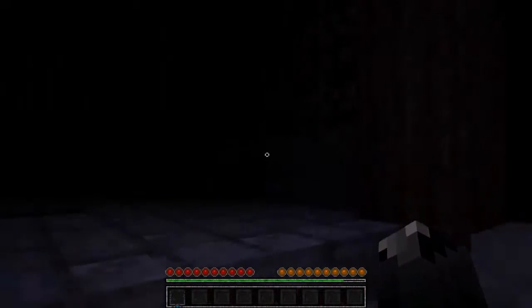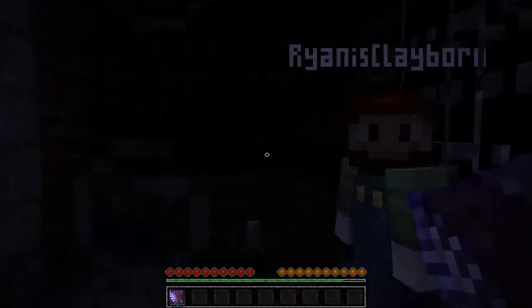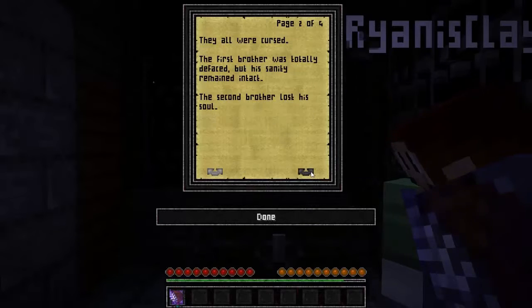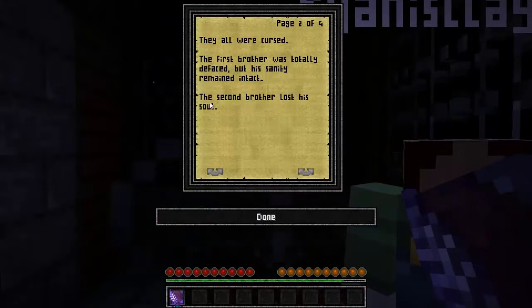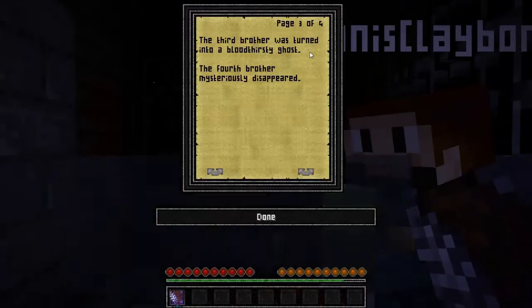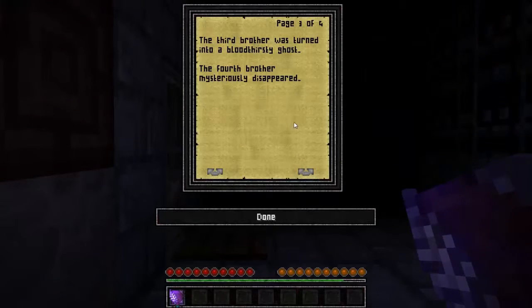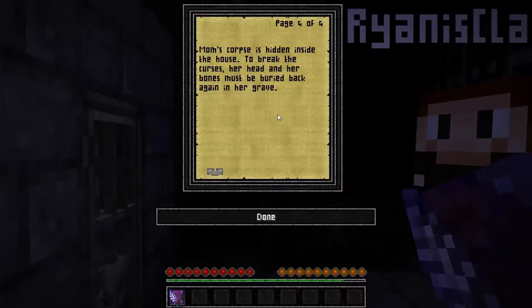Let's go up the stairs. When you revive someone — lesson learned. There's bread in there. All right, I'm going to read this: The Four Curses. The house was once inhabited by a mother and her four sons. The old mother passed away and was buried in the backyard, but the four brothers loved her so badly that they dug up her body in order to bring her back to life. They were all cursed. The first brother was totally defaced but his sanity remained intact. The second brother lost his soul. The third brother was turned into a bloodthirsty ghost. The boy's mother mysteriously disappeared. Mom's corpse is hidden inside the house. To break the curse, her head and her bones must be buried back again.